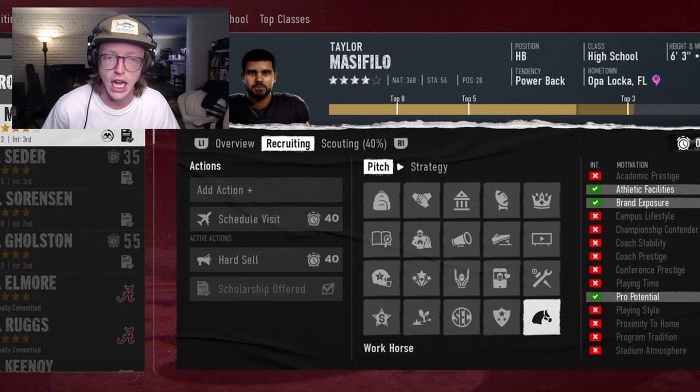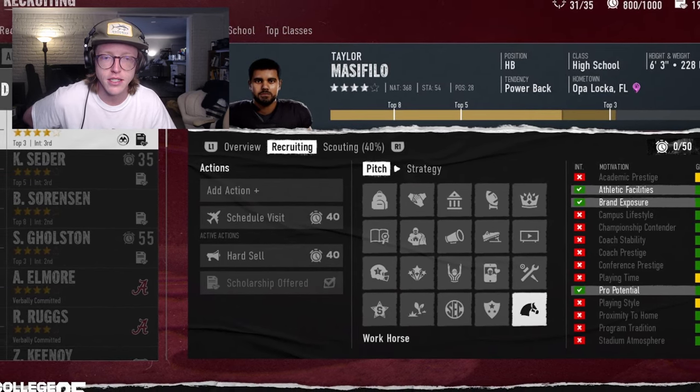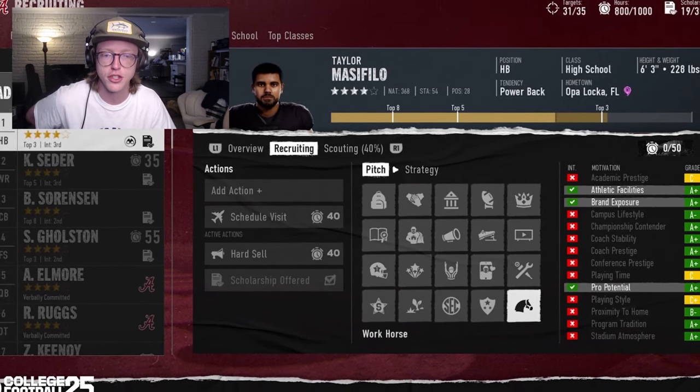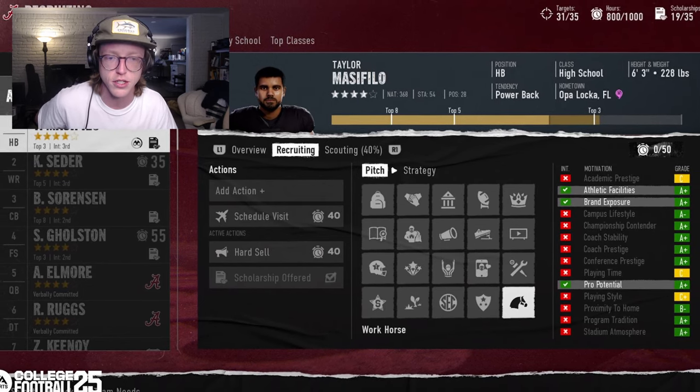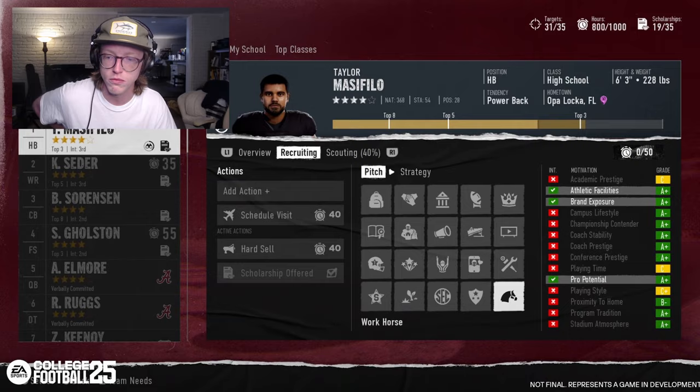As you can see in the UI, each pitch highlights the motivations it covers — for example, Workhorse covers pro potential, athletic facilities, and brand exposure.